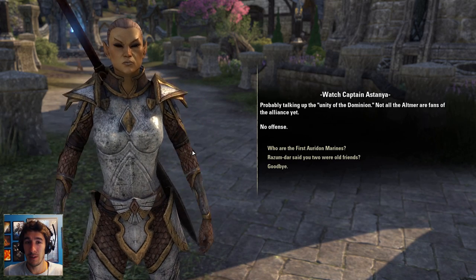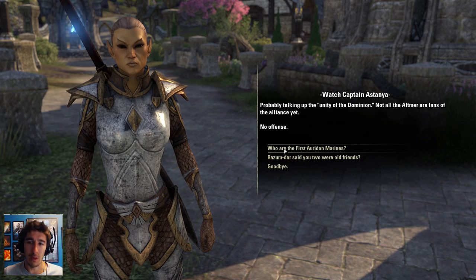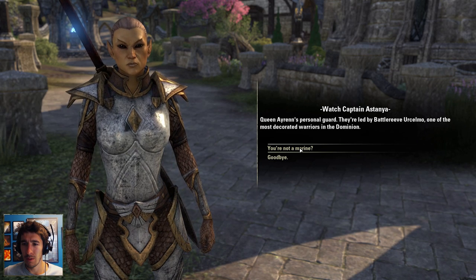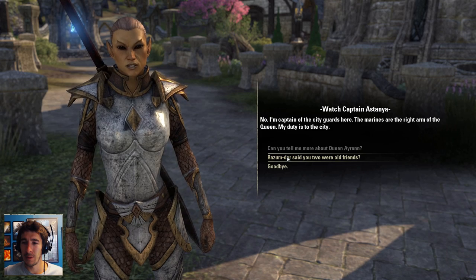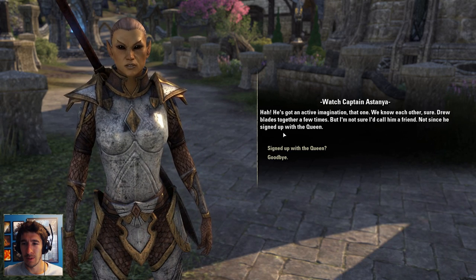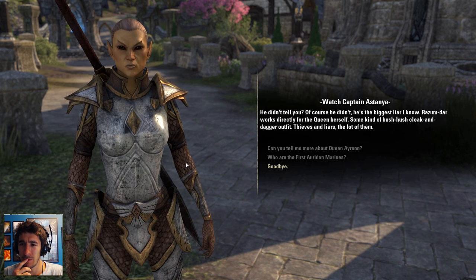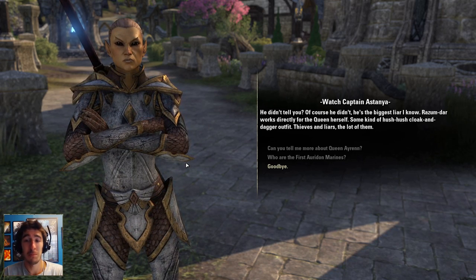I look at the facial animation and it's actually not bad. I ask about the Marines — they're Queen Ayrenn's personal guard, led by Battle-Reve Urselmo, one of the most decorated warriors in the Dominion. Astania clarifies she's just captain of the city guard, not a Marine. When I mention Razumdar said they were old friends, she laughs — they drew blades together but she's not sure she'd call him a friend, especially since he signed up to work directly for the Queen in some hush-hush cloak and dagger outfit. "Thieves and liars, the lot of them." My kind of outfit.